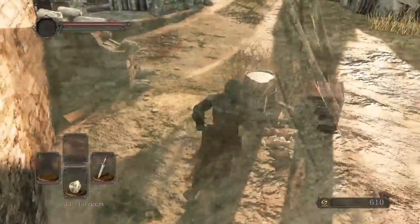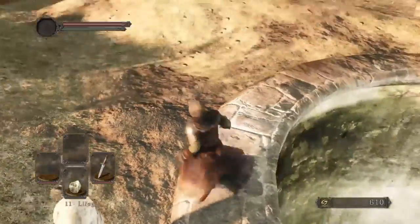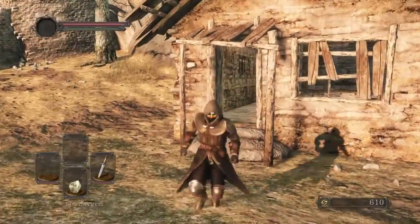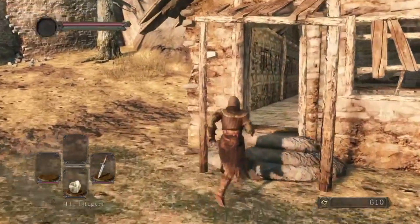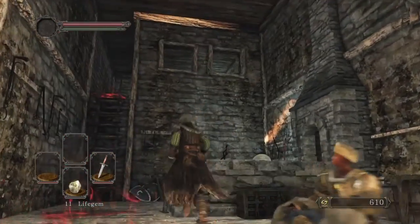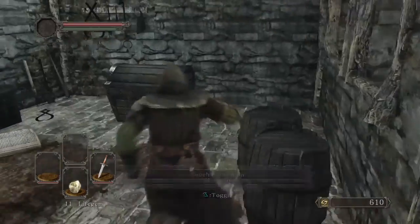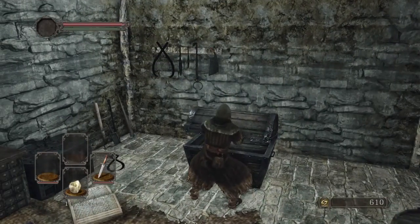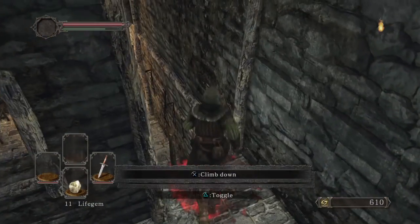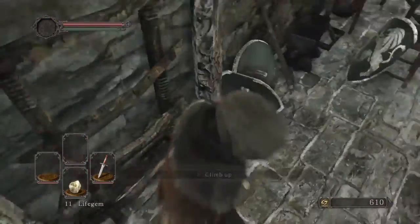I picked up a Life Gem. There's a huge pit here with an item in it, but I'm not going to fall down there - fall damage in Dark Souls 2 is so much more than Dark Souls 1 and Dark Souls 3, it's actually ridiculous. Let's come up here and get the chest. Remember you can break chests, so just be careful around them. A Titanite Shard - something that came from Dark Souls 1 and is still in Dark Souls 3.